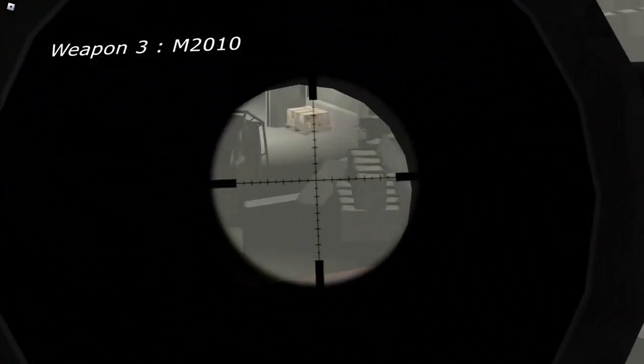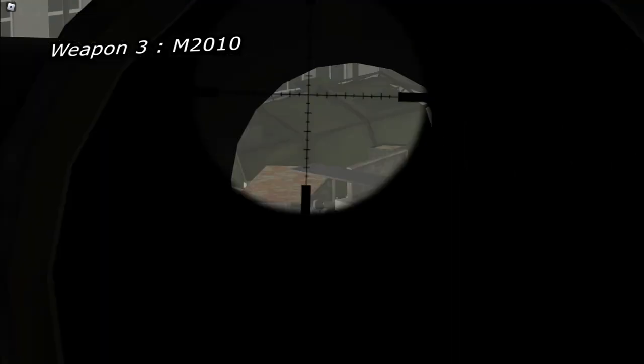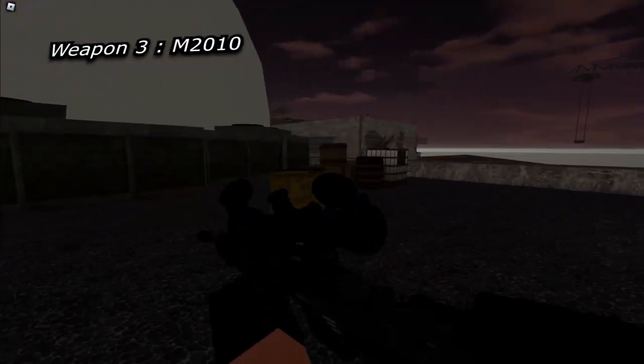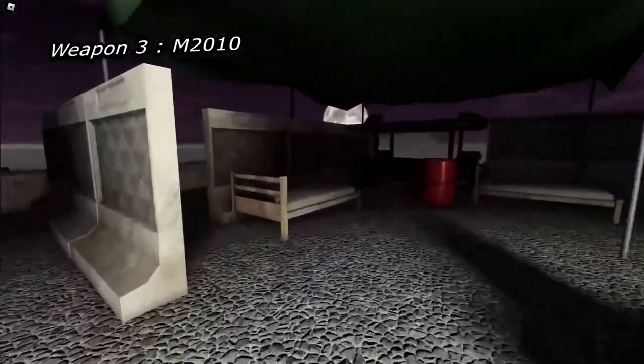I believe the only drawback is what I just mentioned — you move very slow and it fires slow. But you can take on any enemy and this weapon will give you a massive advantage. Just keep your distance and you will win any engagement. I put the M2010 as the end goal of sorts for open world. It is everyone's dream: a high-powered sniper rifle that gives you the satisfaction of hitting an enemy dead on and dropping them in one shot.